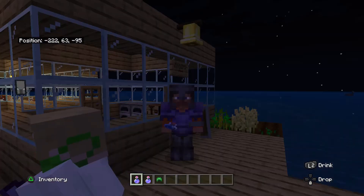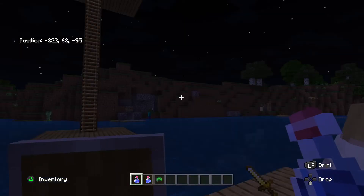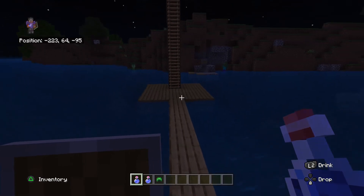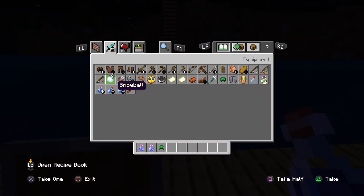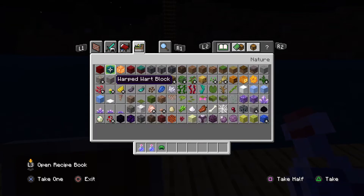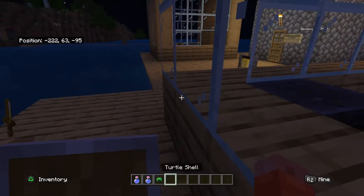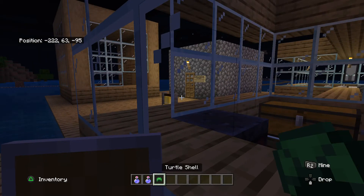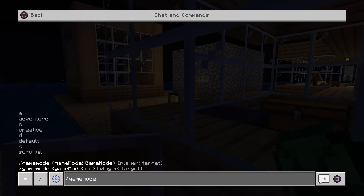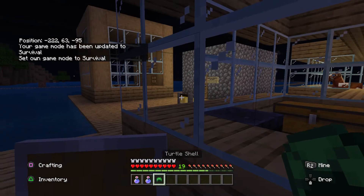I'm switching to survival — I've been doing this for two hours. As a live event, whenever someone comes online and hasn't got an ability yet, I'll give them one. I think it's quite a good addition because it gives people powers. When you run out of your ability items, just come to me and I'll restock you, unless you've done something bad with them.